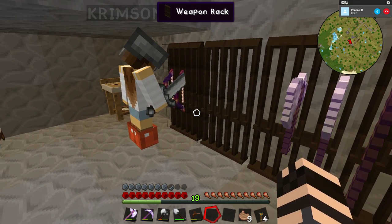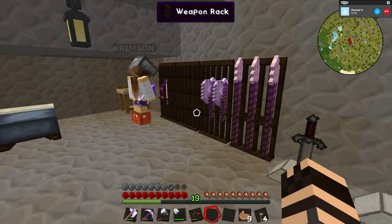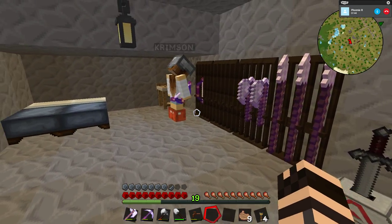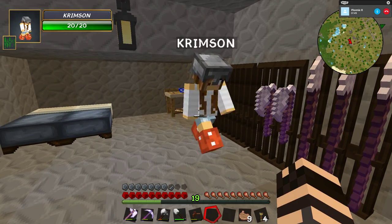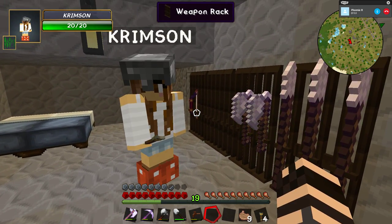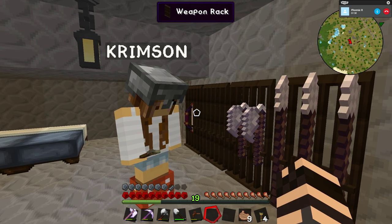Who needs two pickaxes? See that empty slot? There you go. Now if you hit E, you can see which one is yours and what it does. It has power and unbreaking. The other one has power and punch. So if you want that one - you need arrows to use it. We don't have a lot of arrows, which is why I haven't put them up. It's also why I'm looking for the infinity enchant, because then you only need one arrow and you can just use it.